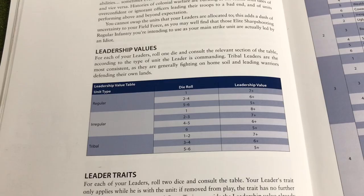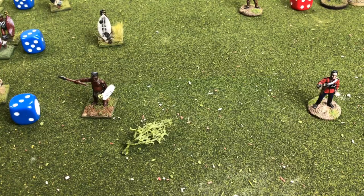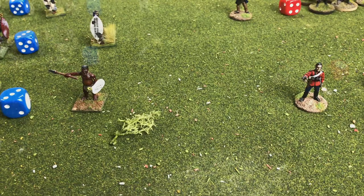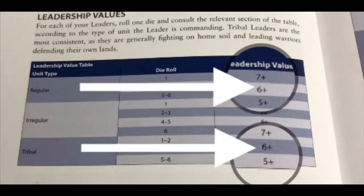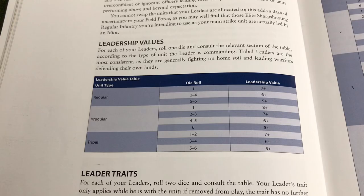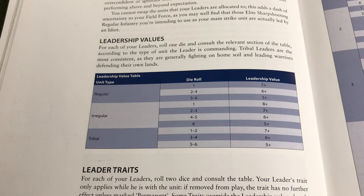We roll for the leadership value — applicable for regulars, irregulars, or tribal troops. Rolling the blue and red dice for our two leaders — one Zulu and one British — we see a four for each. For the regular officer that means a leadership of six, and exactly the same for the tribal leader: a leadership of six.